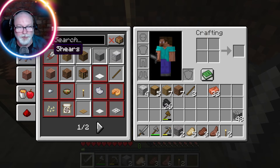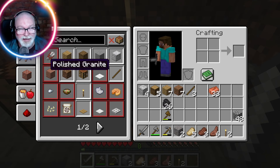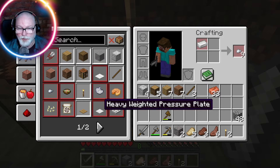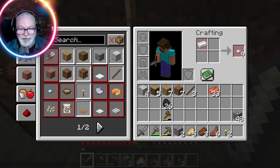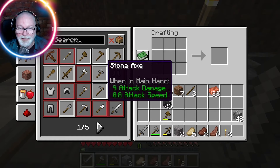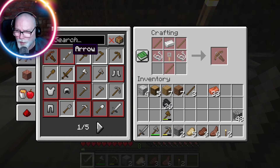What is this - shears? I'm assuming that way I can get wool from a sheep without killing it. The implication being I can raise sheep. Out of iron I can make a trap door, an iron-weighted thing. I can make a bunch of stuff here but - oh look at this - I can make iron armor! I can make a crossbow, what?